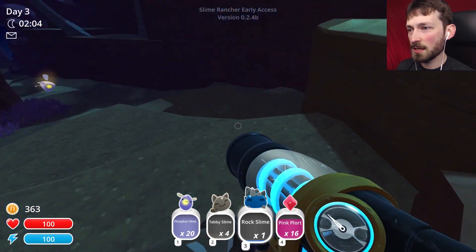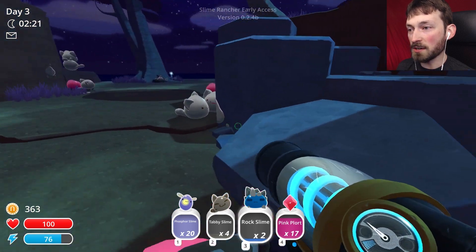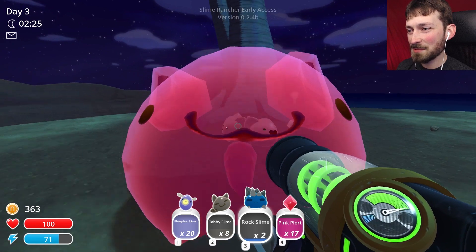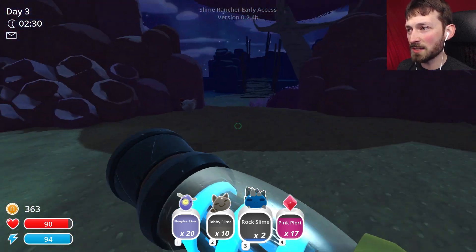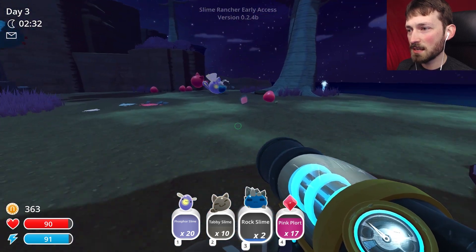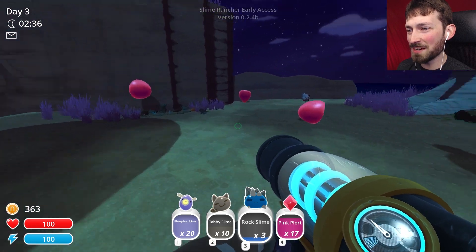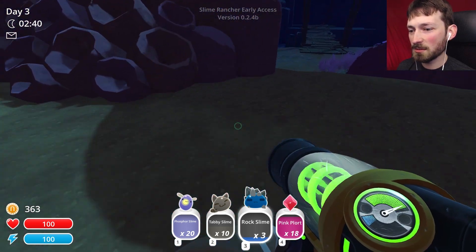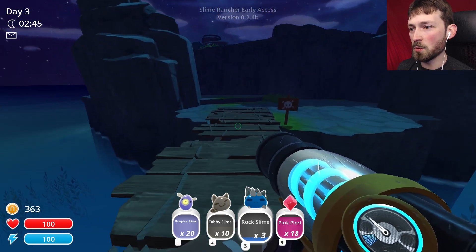I can go down here - it's safe, I don't want to get stuck. Look at all the tabbies! They're so cute. Come here, tabby tabby. I've got lots of tabby slimes. I don't know if they make a lot of money, but we can take you. They're like Pokemon. Love it. Again with the water - don't know what it's for. I kind of want to go back, we're getting really far away now.